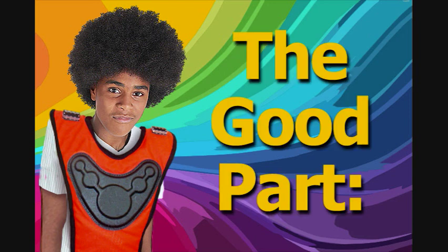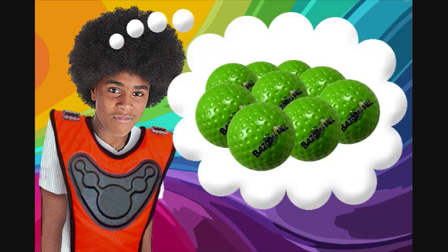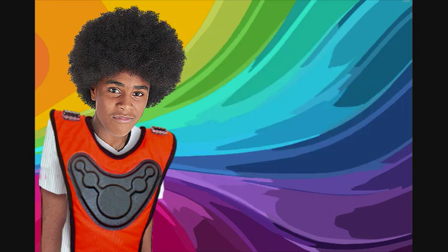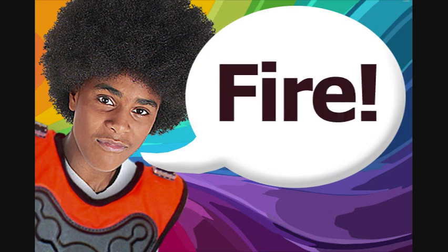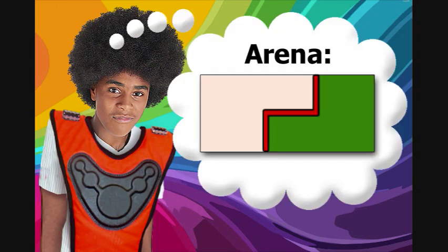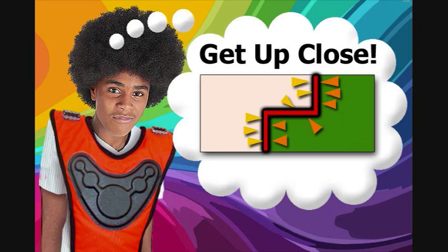Now for the good part — every player will be issued a bazooka cannon and a bag of soft foam bazooka balls. After the final countdown and combat begins, you load a ball into the end of the cannon, aim, and fire at the other team. The arena is divided in half by a center barrier wall that nobody should attempt to cross. Each team stays on their half of the arena, but you get more points if you stay close to that center barrier wall.